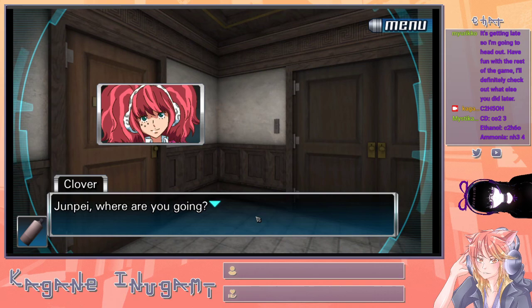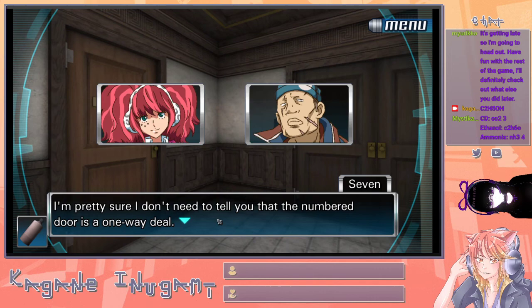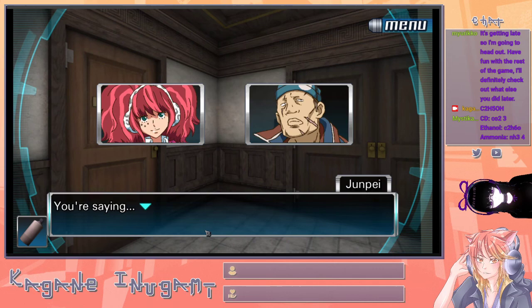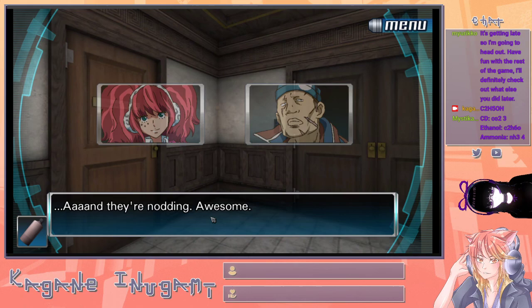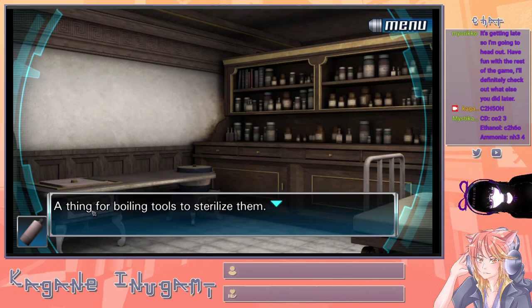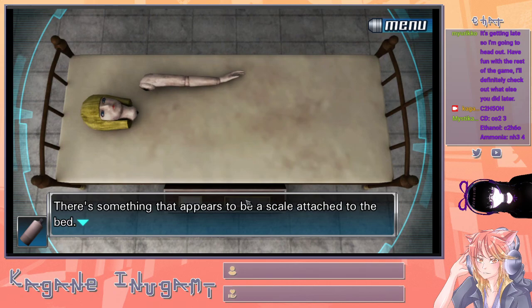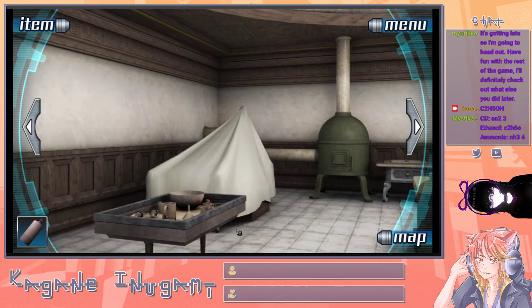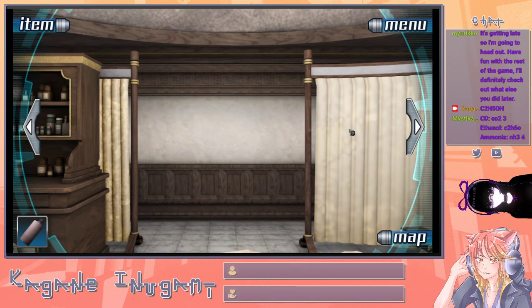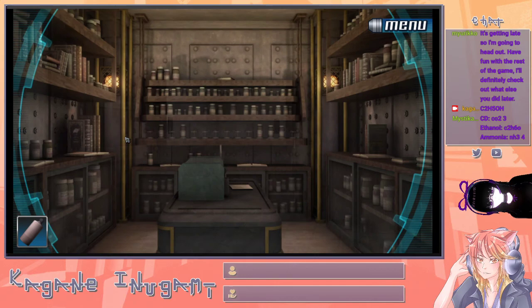Junpei, where are you going? That's the door we came through — the only thing out there is the numbered door. There's no point going back there. Maybe I can mix these? We probably need to mix them in the main building.